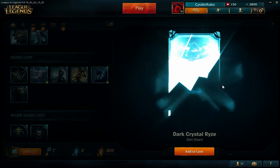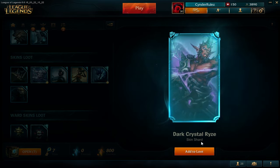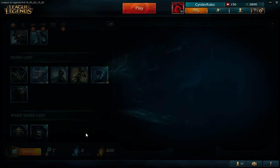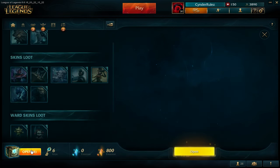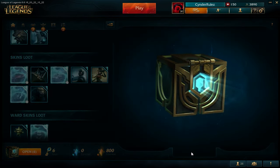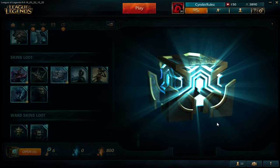Dark Crystal Ryze. This is a pretty good skin, it looks cool, but I don't like it so I will disenchant it for sure. Still hope for a Pulse Fire. So we got 6 more.